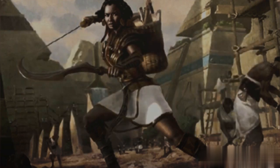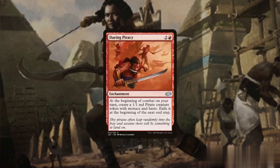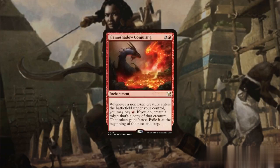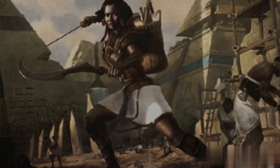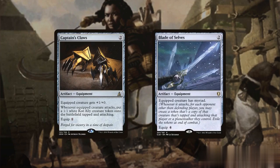Moreover, we can create hasty tokens from non-creature sources, overwhelming our opponents. Daring Piracy creates a pirate creature with menace and haste, Flame Shadow Conjuring copies any creature we control for a single red mana, and Chunder Acolyte of Flame creates two elementals, bolstering our army further. To trigger additional token creation upon attacking, we can equip Captain's Claws and Blade of Selves to any of our creatures, giving us some more opportunities to draw cards.